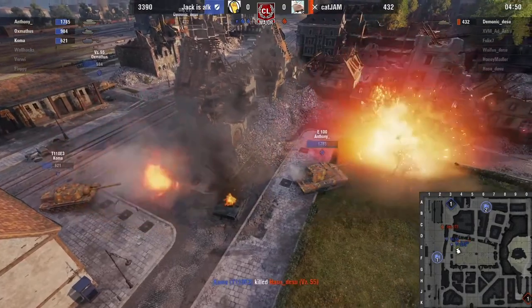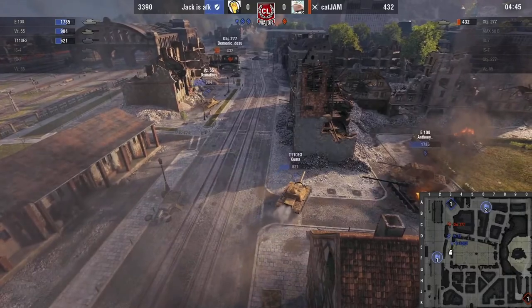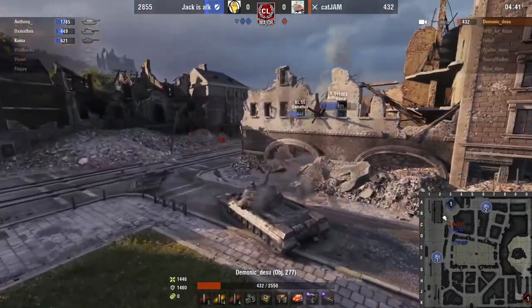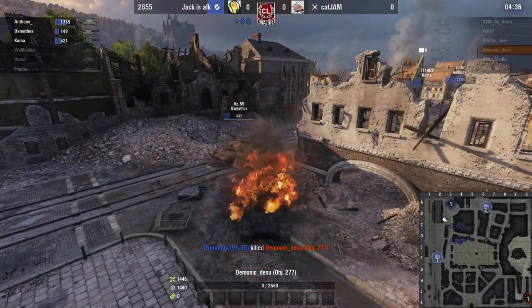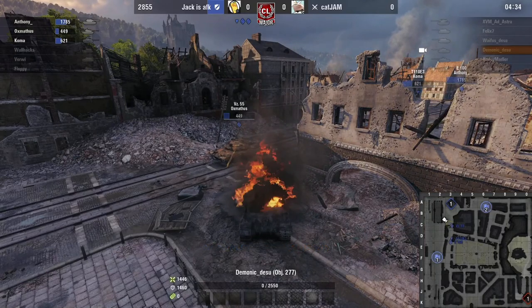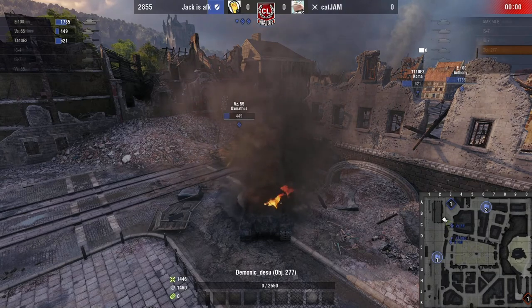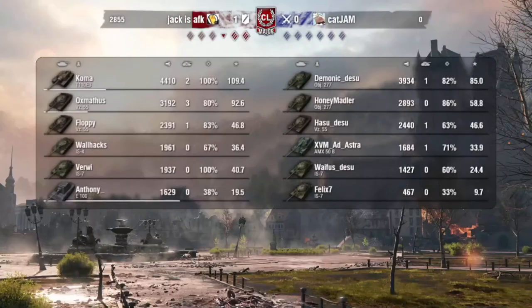Why a 50b? If you're going to hard counter two VZs, it's definitely the play. I think I agree. Because a 277 with it, or even an IS-7 — because what did they have go pick Wallhack? IS-7 and a 277. They could have had a 277 and a VZ — would have been perfect. Instead they had an IS-7 and a 277 on the cap.